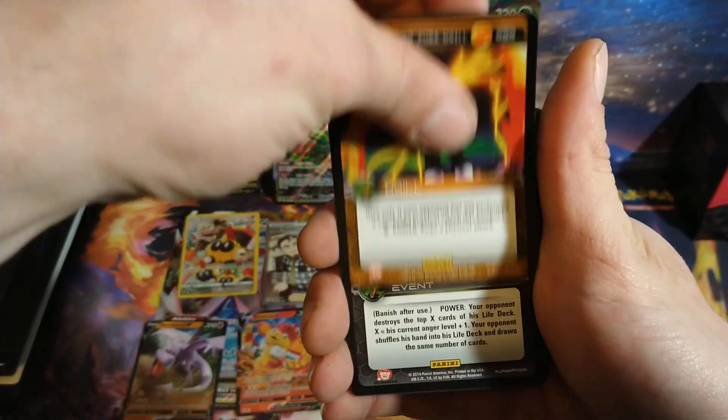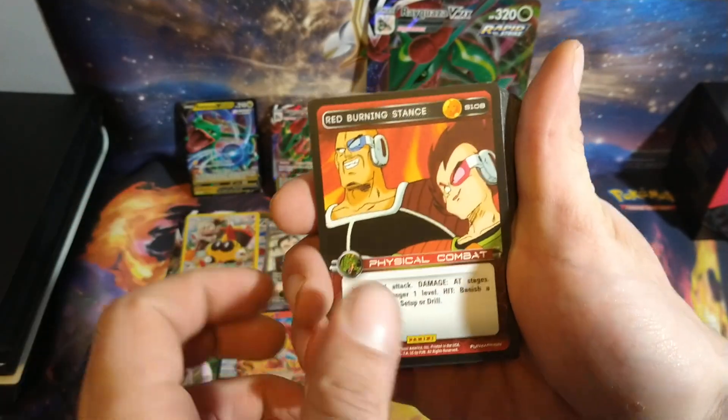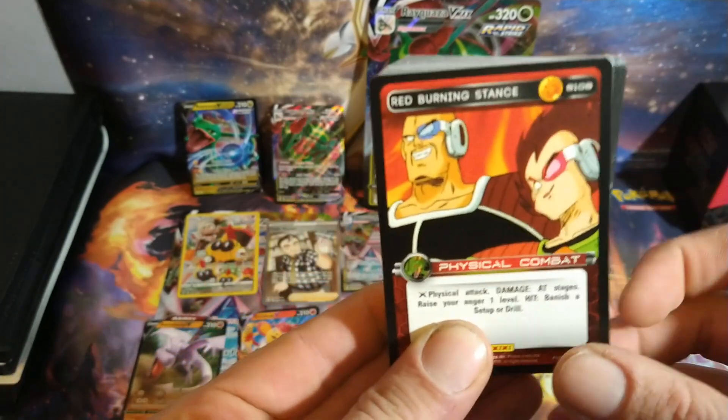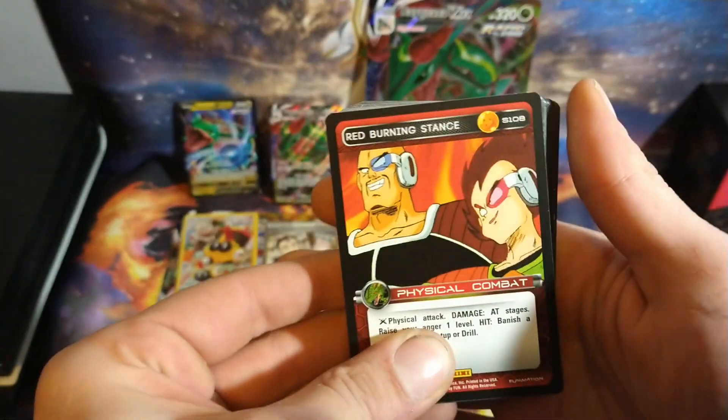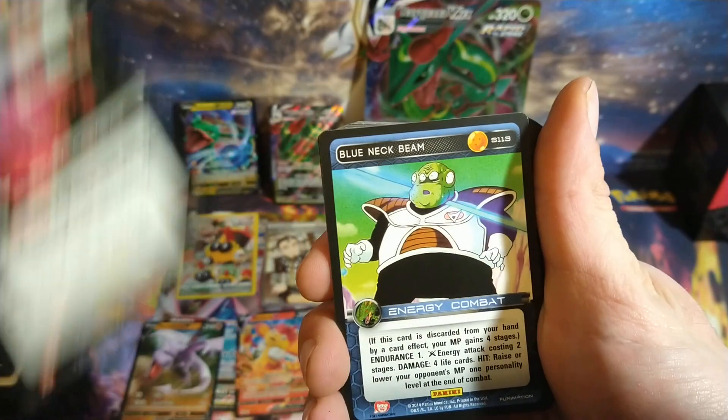I'm not familiar with the game, so I'm not sure what all these cards actually do while you're playing. But the artwork on them is very cool — kind of has an old school look to it. This deck is from 2014, so the artwork is kind of older. Like, you got the old school Vegeta and Nappa.